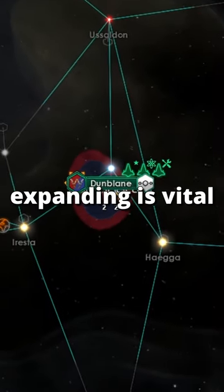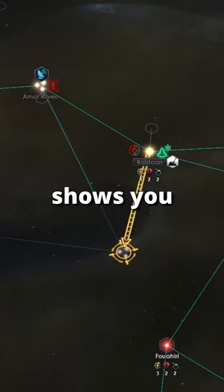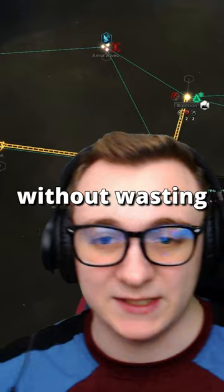In the early game, expanding is vital, and therefore knowing where to expand is even better. Using explore over survey shows you where choke points are and even planets. Then you can use another ship behind it to survey to exactly where you need to go without wasting any time.